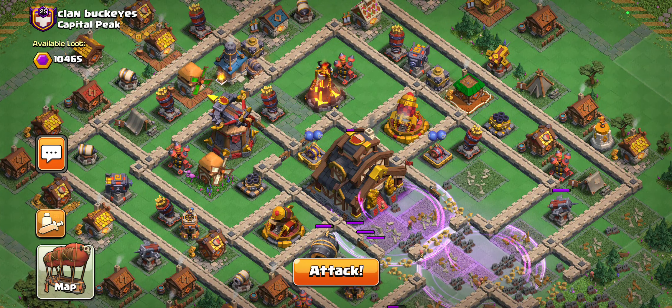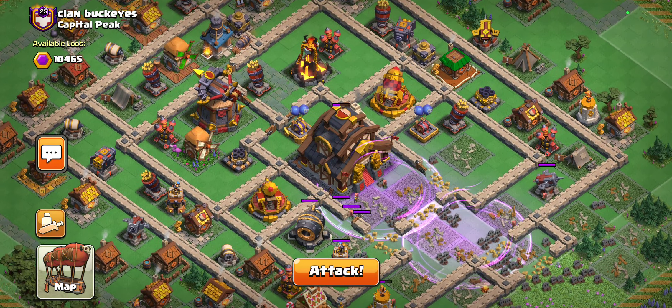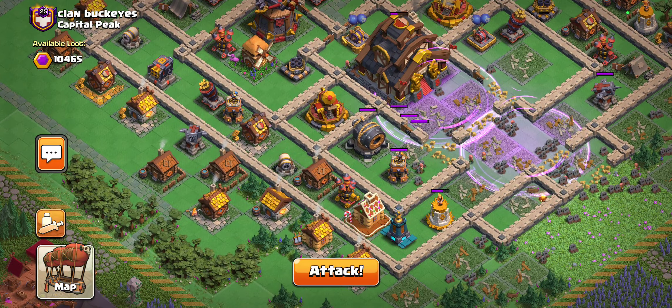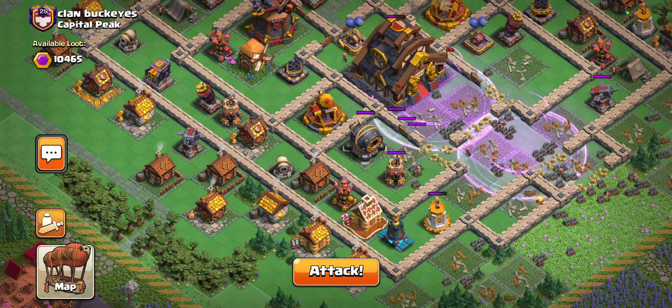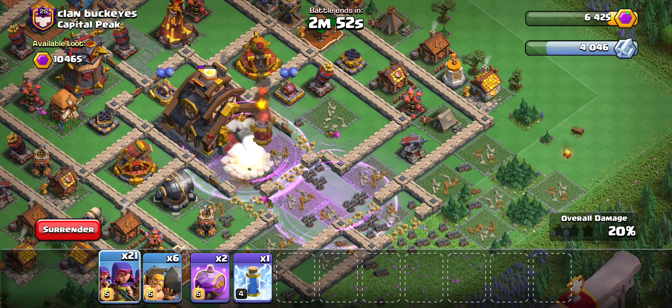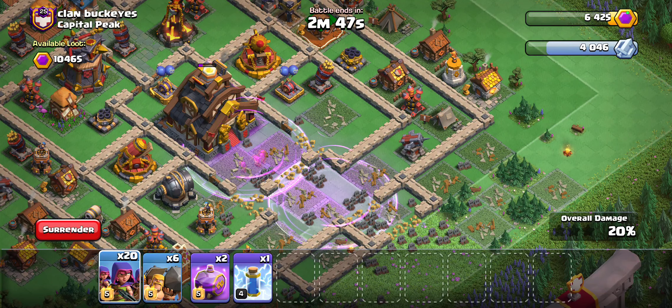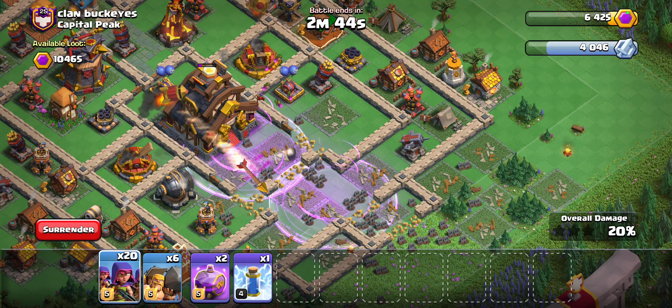Going to hopefully take this down in three. I think just going pure sneaky archers — no need to get too fancy with it — will be the way to go. We'll just continue to go down the middle of this base, because that's where all the heavy duty defenses are. For our final attack, we'll just chip out whatever is left with either sniping troops like balloons, or we just go mass hogs with heals.